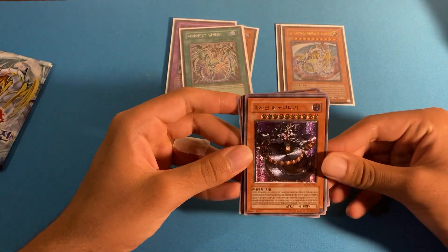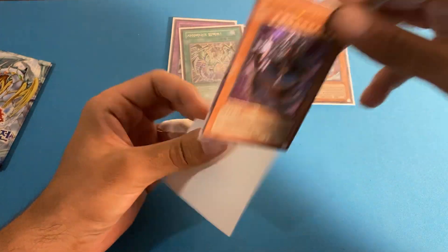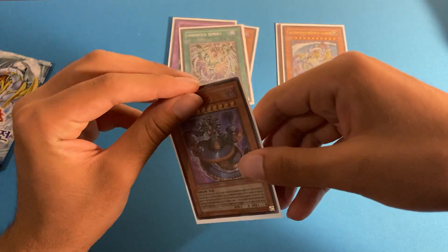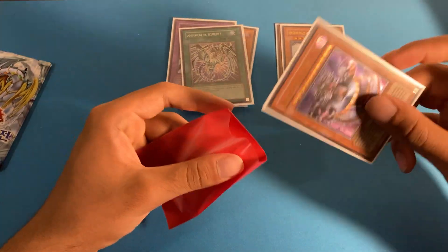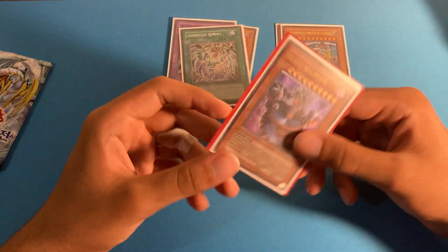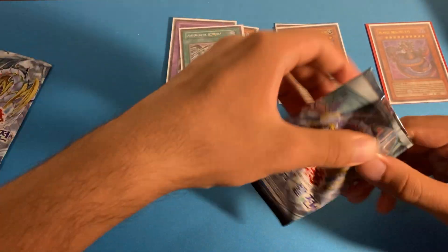And we got a Venominaga! That's a cool one — this is actually my third Venominaga, I don't know how I keep pulling so many of these. Not complaining, definitely a cool card. Because I've pulled two already I won't look it over as much, but this is definitely one of the better ultimates you can pull. I'm trying to think — Magma Neos, Rainbow Dragon, those are all good ones. The other ones I'm much less interested in. That's our first ulti, one ulti to go.